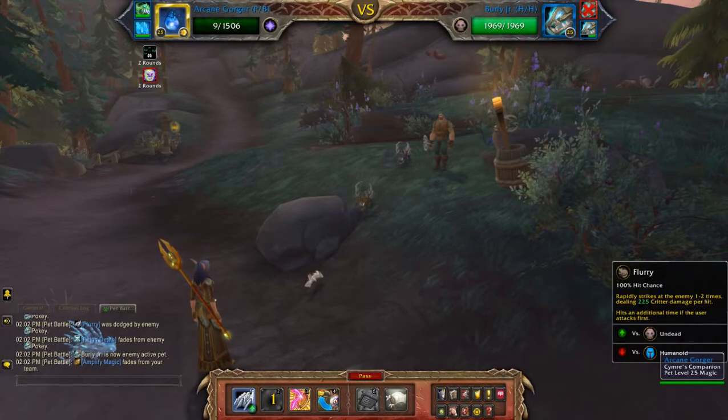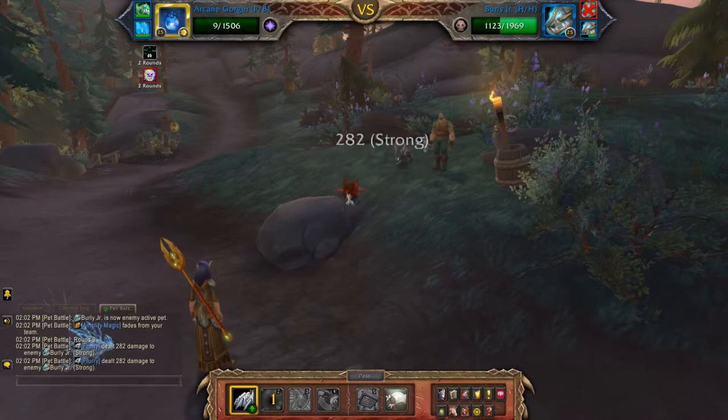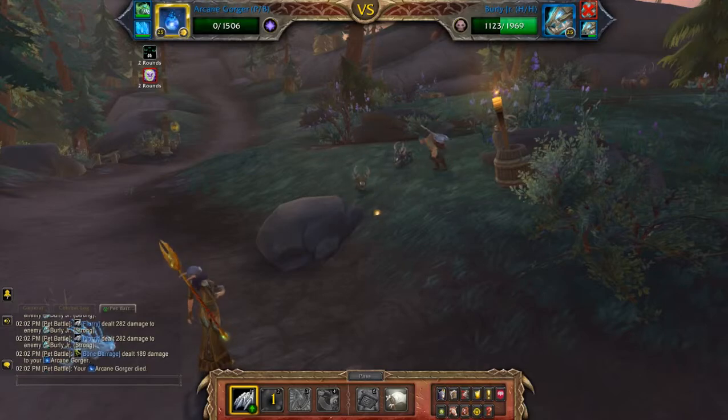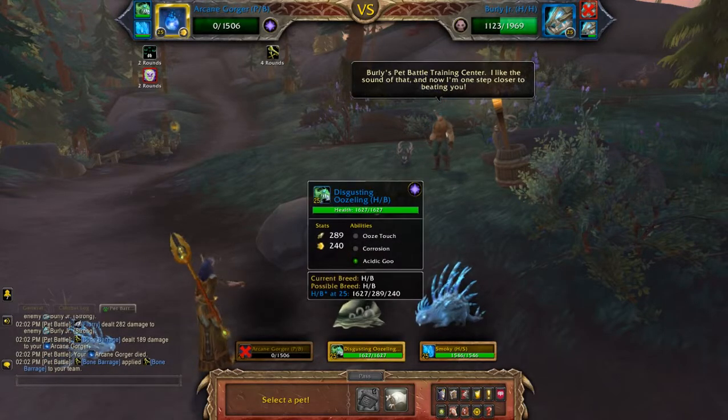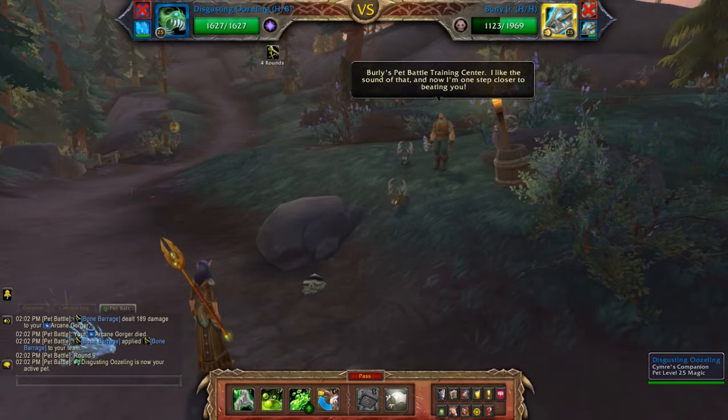What does this one have? Okay, Flurry. So at least you have the speed advantage on the last pet, so at least you can get one turn out before you actually die.